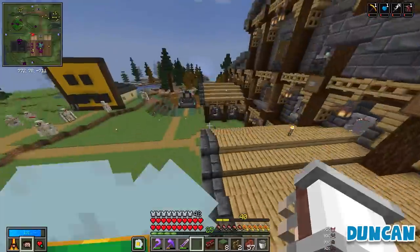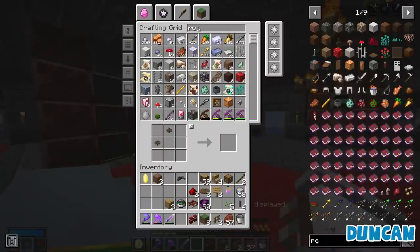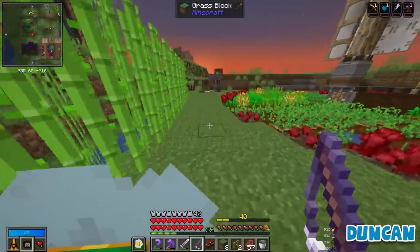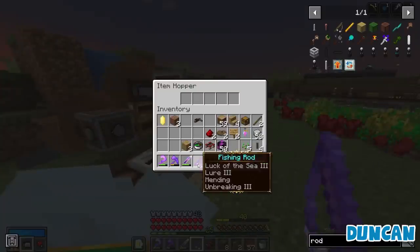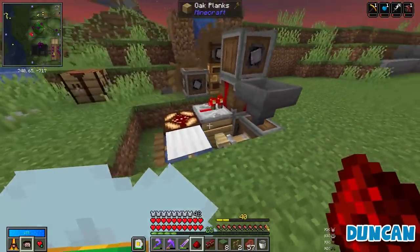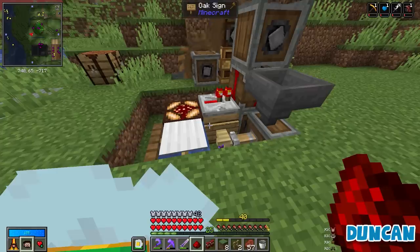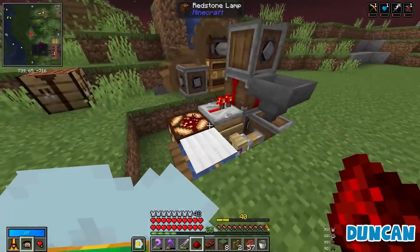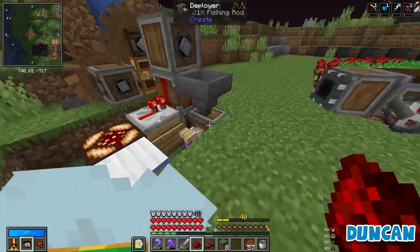I regret leaving my first Nether fortress — I found two more after it and they're worse. It's on top of the fence post. I regret coming deep underground with no weapon. Oh yeah, I have your sword, I'm very sorry. Is it working? Is it working, Duncan? I don't know if it's fishing yet. Have you placed down all the other blocks? It looks like the same machine. I think it might have caught a fish — I don't know where it went. Is there a chest attached to the deployer? Yeah, I didn't put that in.